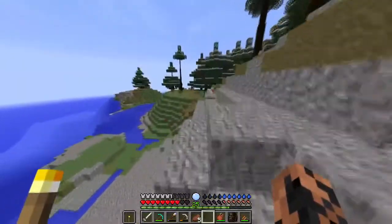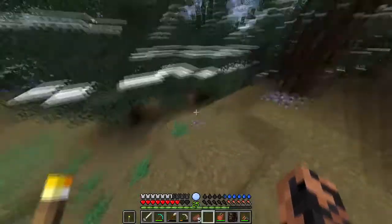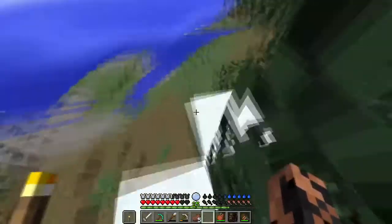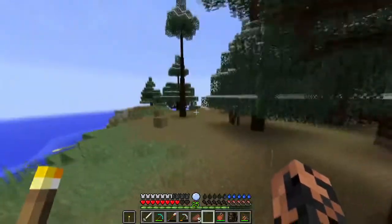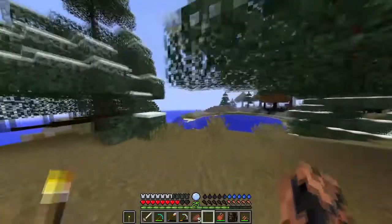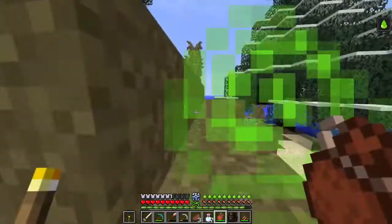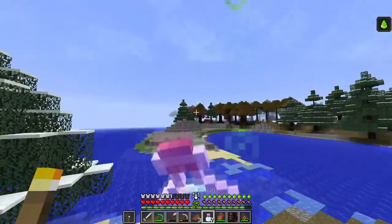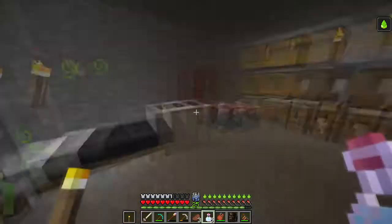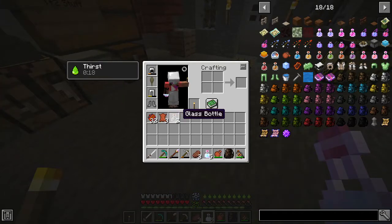I have an idea. I have brewing stands and I have an uncrafter. You know what a brewing stand is made with? A blaze rod. You know what you can do with a blaze rod? You can make blaze powder, which means I can go home and make blaze powder and I might not even have to worry about going to the nether. Realizing that, I drank a delicious recall potion and teleported home. I was so happy that I even drank two of them on accident.